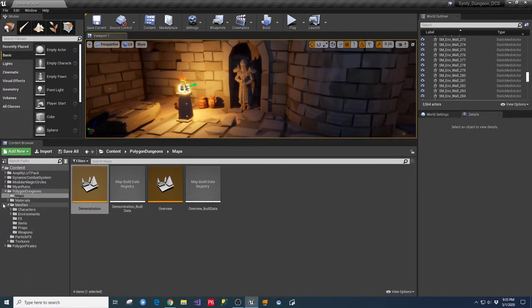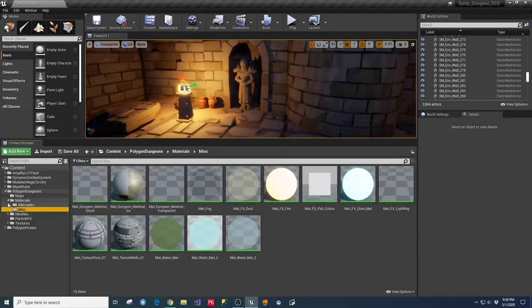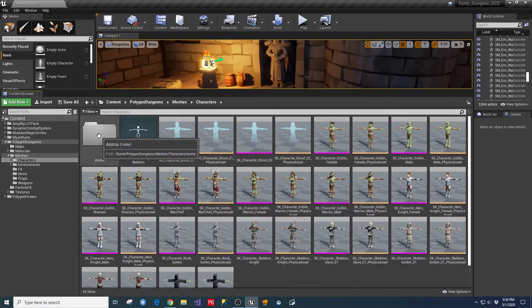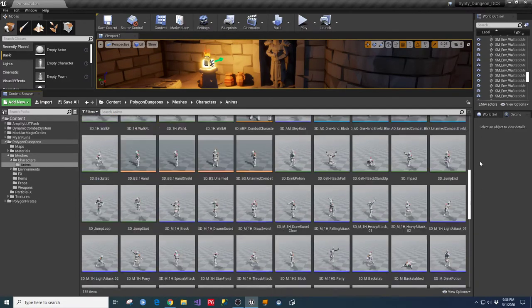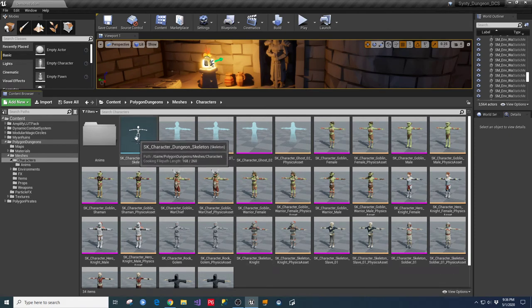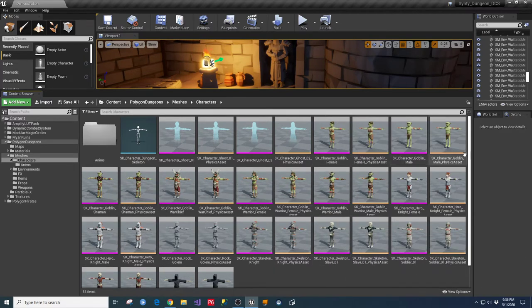Now I'll escape this and go into the editor to show you some of the other assets. In the Polygon Dungeon, if you go into the materials section, they've got a couple of base materials for the various pieces - pretty standard stuff. The meshes section shows the characters. These don't have animations in there by default - the animations I put in here are from the Dynamic Combat System. This dungeon skeleton is based on the mannequin from Unreal Engine.